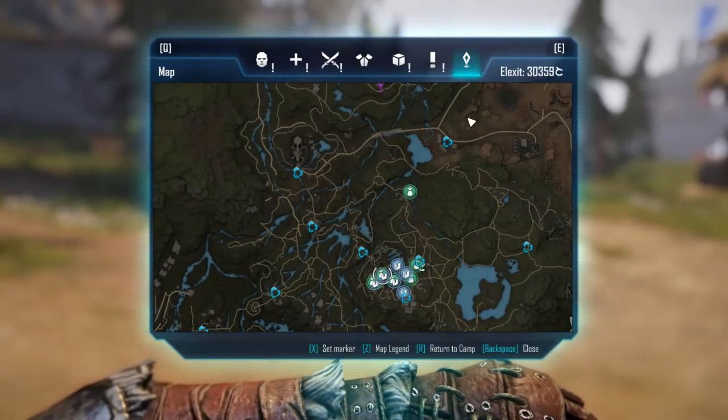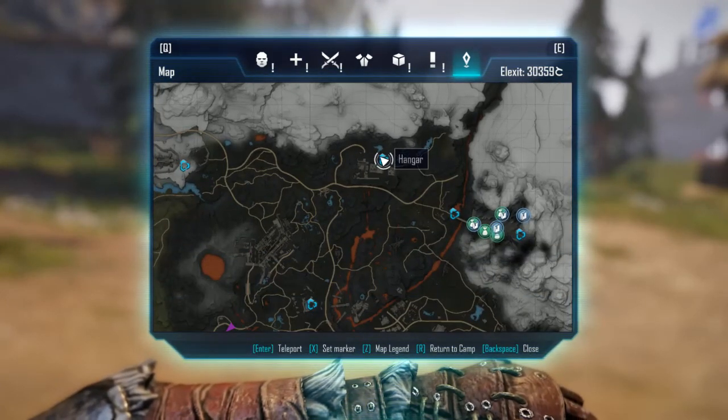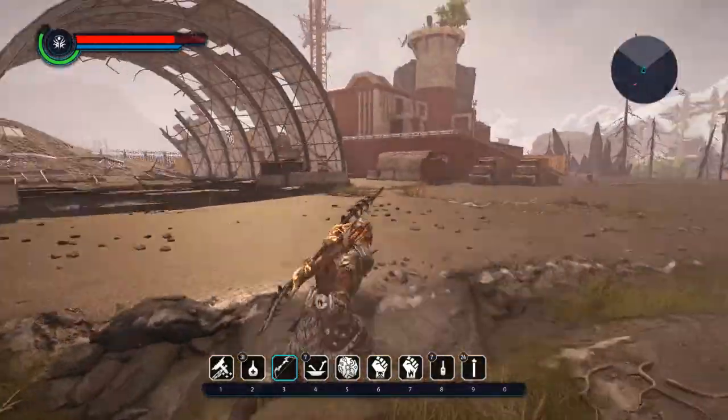It'll be available later in the game. But if you just want to go find it now, if you go up here to the hangar, it's up here. There's actually a recipe just lying around up here. So if you want to get your permanent stamina buff, this is where you can find the recipe.